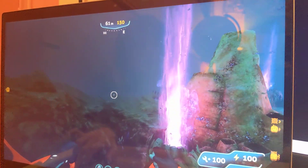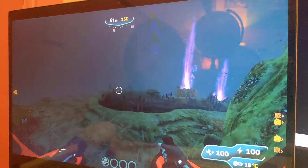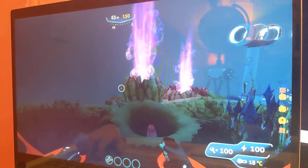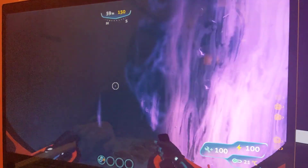We're back on Subnautica Below Zero. Today we're in the purple vents biome. I actually set up a racetrack. Purple vents is the best area for a racetrack.